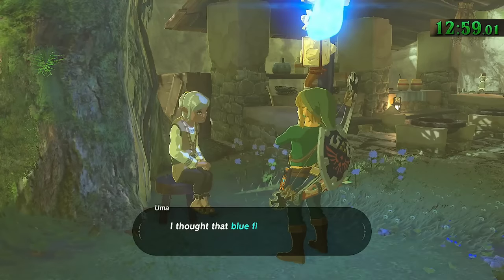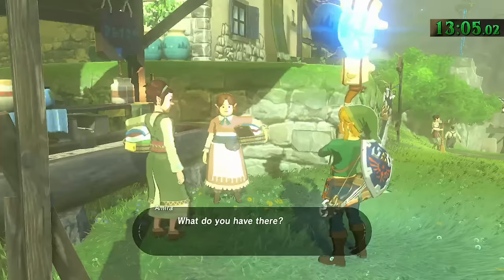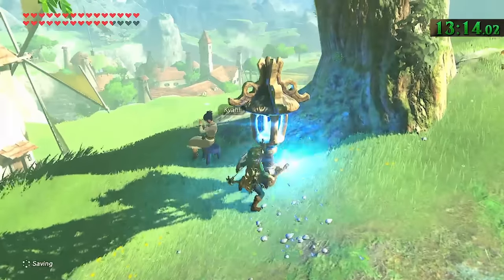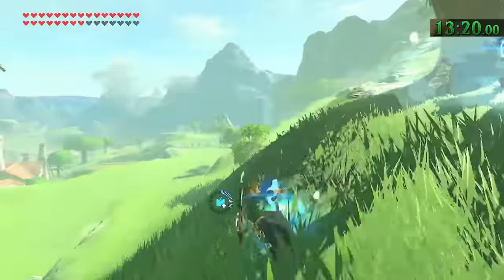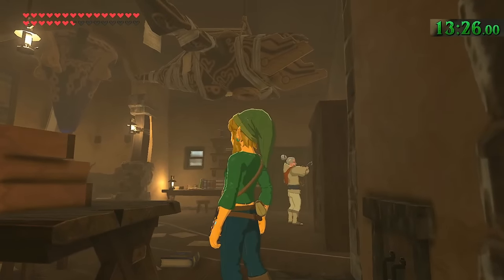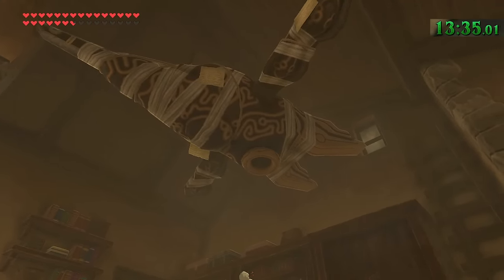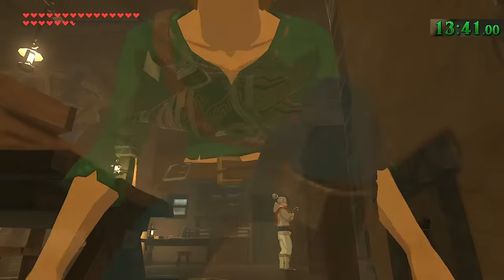Every NPC in Hateno Village has custom dialogue for if or when you talk to them while holding the blue flame. Also, in the previous video I mentioned how the heat of the blue flame will destroy cryoblocks, but that's not very accurate — it's not so much the heat, it's the unique properties of the blue flame that react with Sheikah technology. The blue flame will also instantly detonate your bombs on contact. There was a fifth divine beast originally intended for the base game that resembled a manta ray — you can still find a small replica of it hanging from the ceiling inside the Hateno ancient tech lab. Exactly why that one got scrapped has yet to be known for certain, but it was likely partially due to development deadlines.